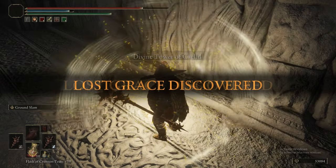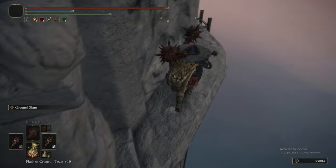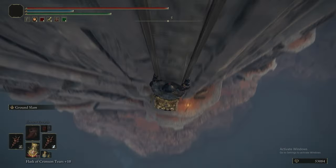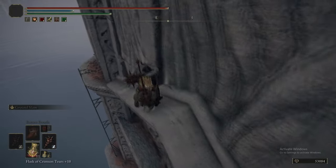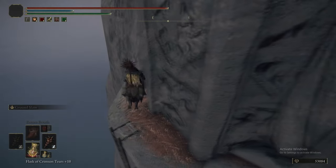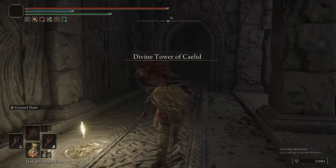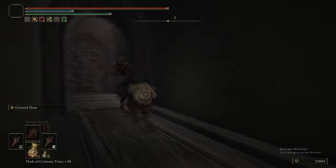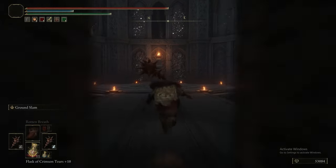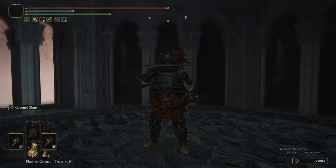Getting access to Radahn's Rune's effect — which gives you 15% increased HP, FP, and stamina — is doable. We only had to fight two enemies along the way, and even then you could theoretically have run past them. It might present a challenge, but at this stage in the game we're more than prepared. We grabbed a Grace so we could get the Newman's Rune and then warp back to it, rather than jump over the gap and go back up the ladder. Now it's on to the top of the tower to activate Radahn's Rune.